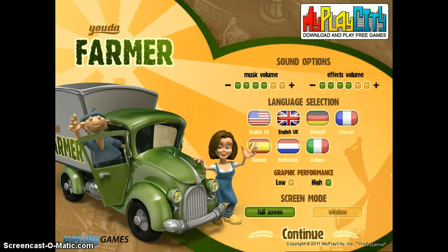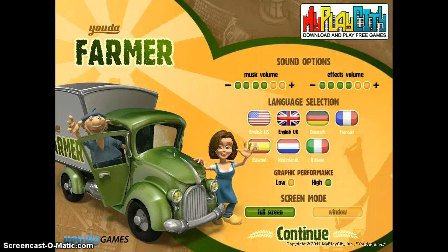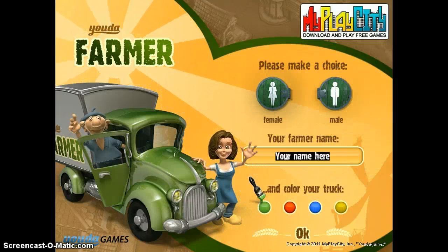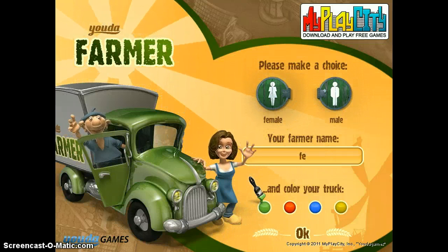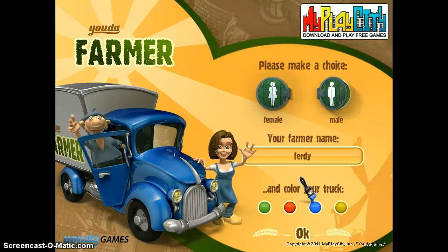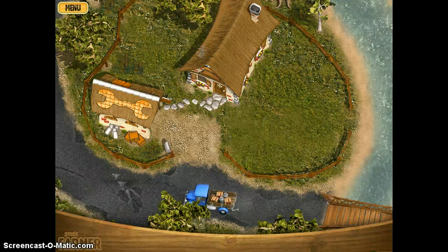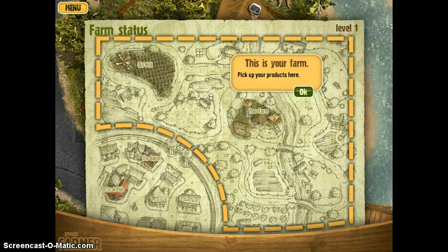Hello everybody and welcome to let's play 'You're the Farmer', episode one part one. First thing we're gonna do is choose a player — let's call him Freddy. Go for blue and male. Howdy Freddy, let's start the farm! Status: level one. Pick up your farm products — this is your farm, okay.